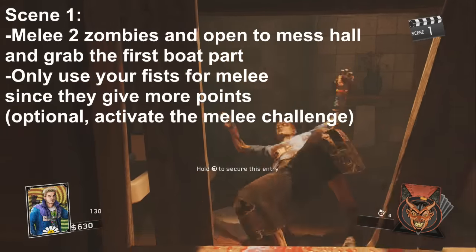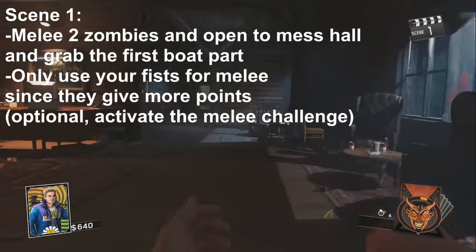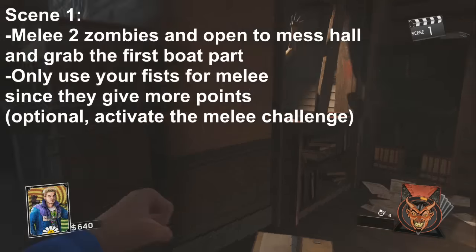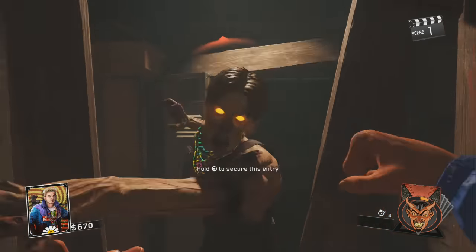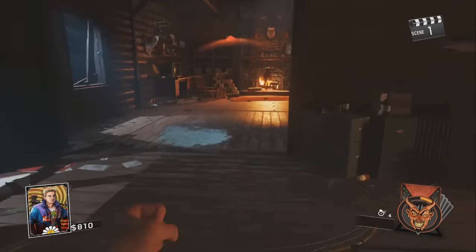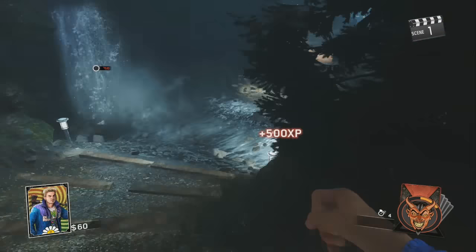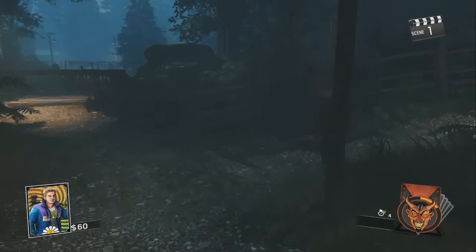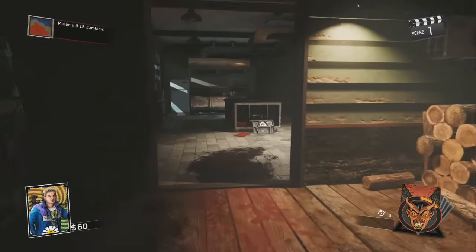First things first, I like to melee two zombies, and then instantly open the door towards the mess hall. So we open the door to the mess hall, and I like to activate the melee challenge. It's completely optional, you don't have to. I just do it anyway, because I'm going to be meleeing for the next couple rounds anyway, so might as well.